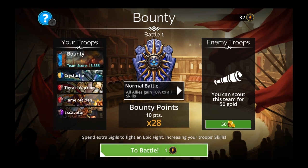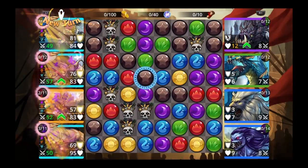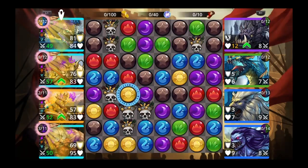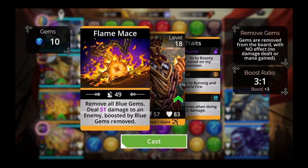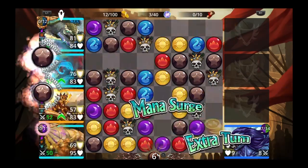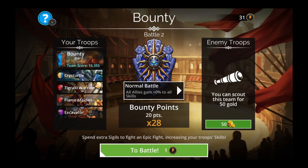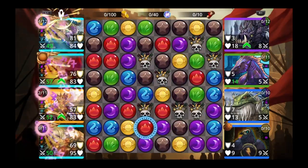Here's the team: Chris Turtle, Tigraki Warrior, Flame Maiden, Excavator. You want to use all bounty troops to get the maximum score. You have to use the bounty captain — which is the Flame Maiden this week — you get the most points for using her. Then if you use all bounty troops, remember NTY or 6X, you get the maximum amount of points. I forgot to level my troop again — make sure to do that on video before we leave.